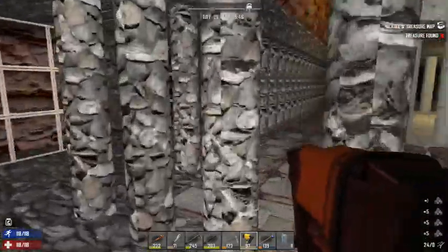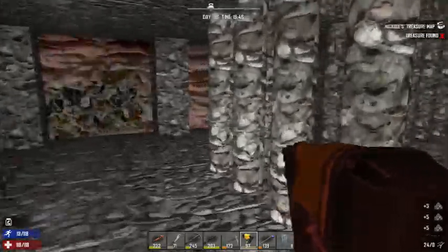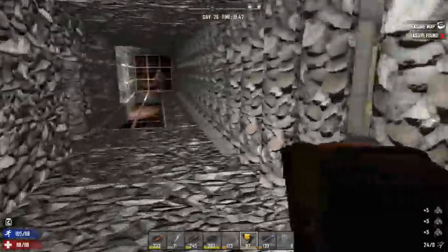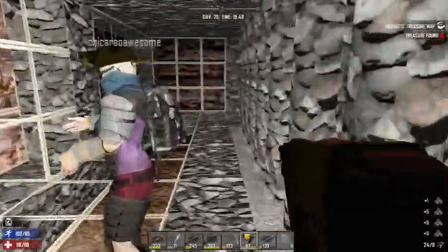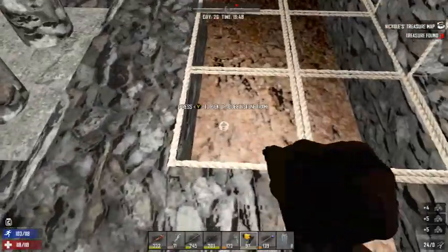So what do you think? What do you think of this crazy thing? I think it's pretty cool. Yeah, we're gonna make concrete and do all the outside cement — not so much the inside, just the outside layer.